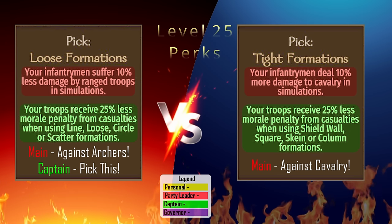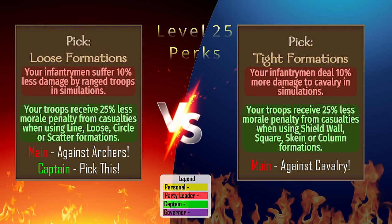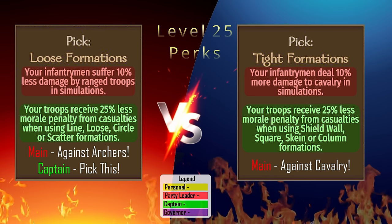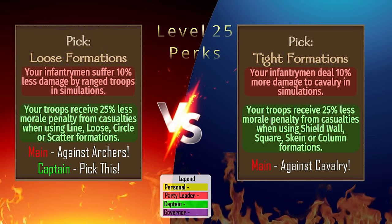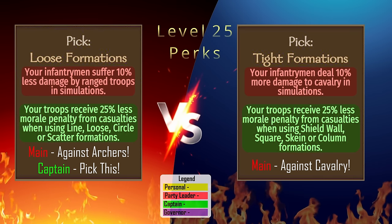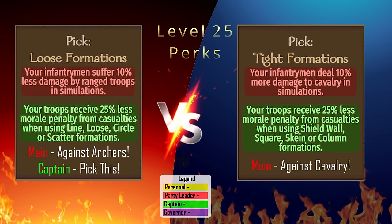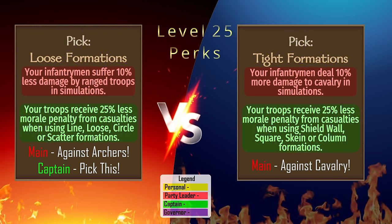Against archer-heavy kingdoms like Battania or Khuzait, Loose Formation is great. Against cavalry-heavy kingdoms like Vlandia and Aserai, Tight Formation will be better. For the captain perk, Loose Formation is the pick because the vast majority of fighting should be done from line formation for melee troops or loose formation for ranged troops. Shield wall and square are great for avoiding casualties, so morale loss isn't as important there.